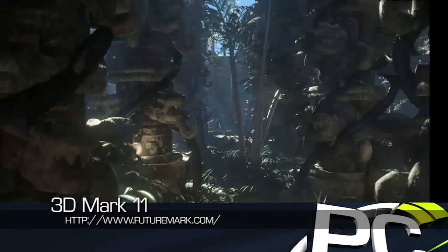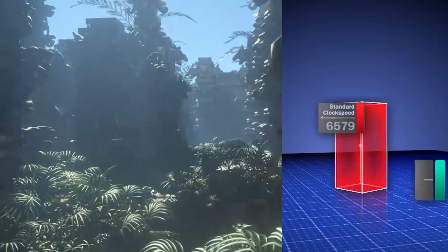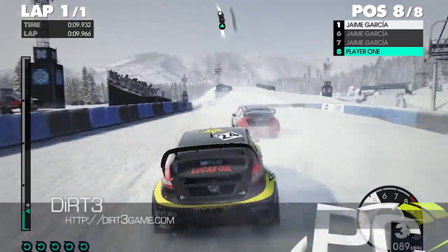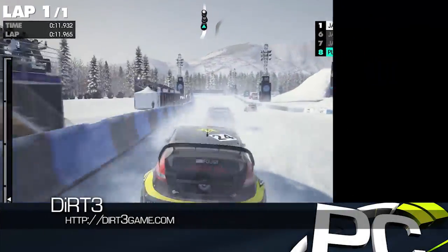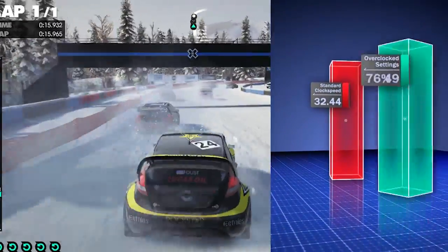Performance improvements in gaming were noticed immediately. 3DMark 11 performance went up by about 30%, going from 1024 to 1338. Real-world gaming saw results from the overclocking as well. Dirt 3 average frame rates improved from 32 to 43 frames per second.